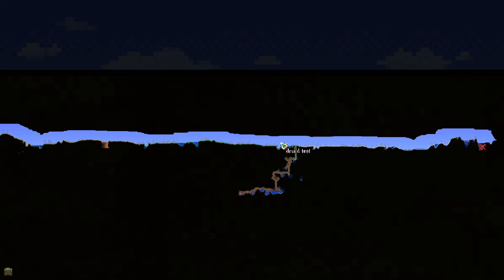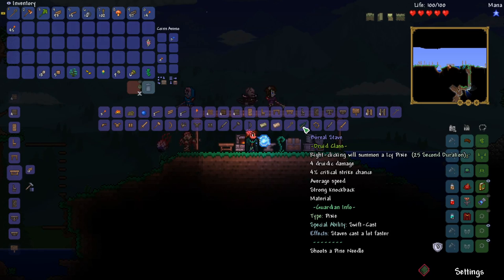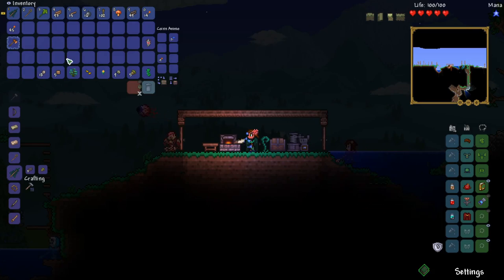We've basically got nothing on the surface — I mean, this is amazing for doing bosses, we've got a totally flat area. But we don't have any cave entrances, so our best bet is probably to just dig down and start exploring the underground. But before we do that, let's craft the boreal staff — that's just boreal wood with acorns. This one's nice, it shoots like a needle. I think I like that more.